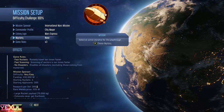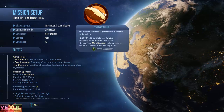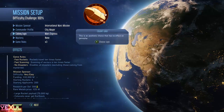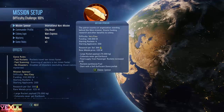I'm going to show the quickest and easiest method to complete it. You're going to want to have the settings as shown here: International Mars mission, commander profile — not too necessary, I always choose city mayor — mystery: none. And for the game rules, you're going to want to have fast rockets, fast scanning, and no disasters.